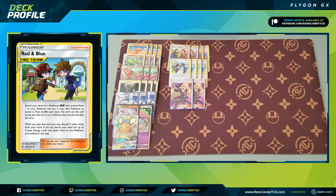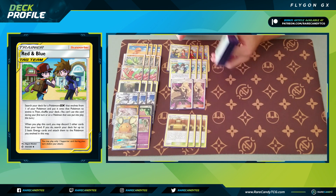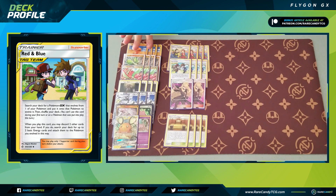Going on, we have four copies of Martial Arts Dojo — maxing it out. The reason for a thick stadium count is not only that this is a very stadium-heavy format where your opponent usually has a counter stadium, but we can never afford to whiff on Dojo because we need it with Flygon to take knockouts on tag teams. Also, whenever you attack with Flygon's first attack it discards the stadium, so you need a replacement. Between opponents bumping yours and discarding your own, maxing at four ensures you always have one when you need it.